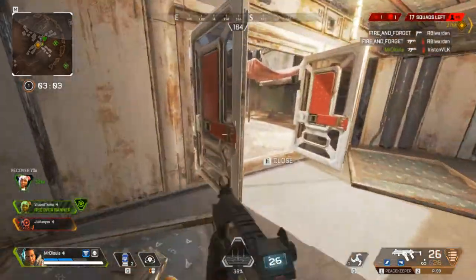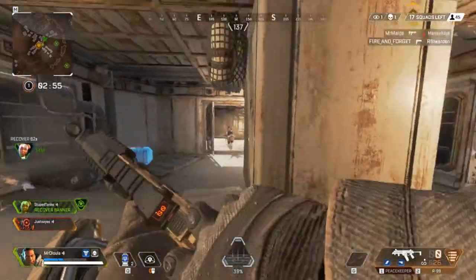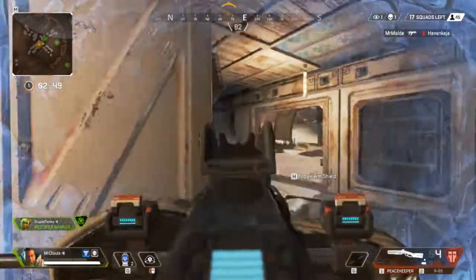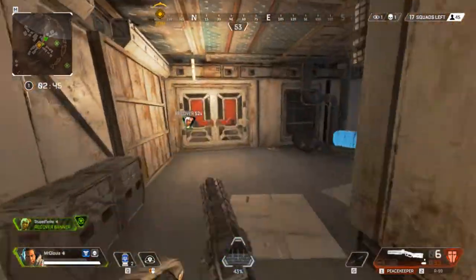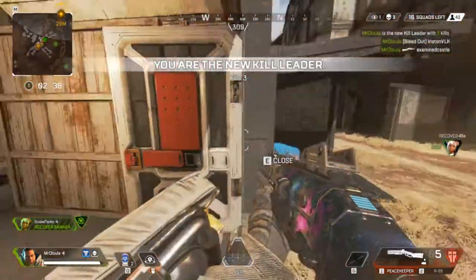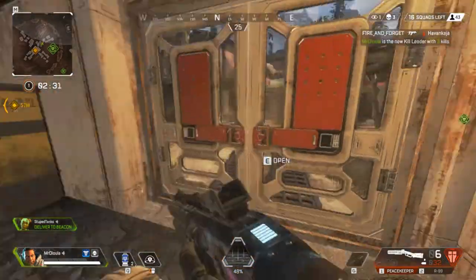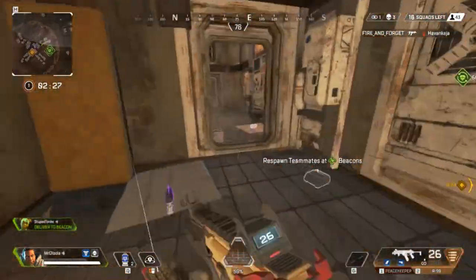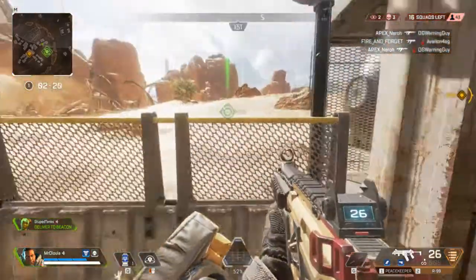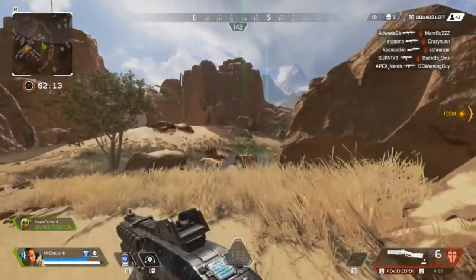But with Gibraltar, he's very, very lethal up close for the fact that he's very tanky. As you can see here, I finished off the Lifeline, knocked her down. I was about to finish her and then I heard her teammate coming. Aim down the sights in very close combat - got the shield up, it keeps you alive. When you're Gibraltar, try to aim down sights as much as possible. He is the king of up close and personal combat because he's the only champion that when you aim down the sights, you've got that shield there.